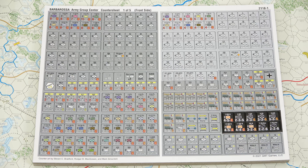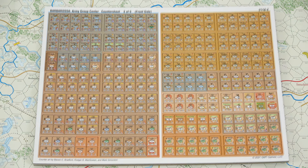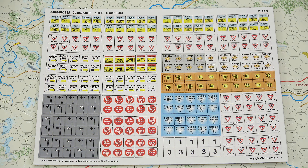Then we move on to the Axis Setup Cards. Card number 1 covers Scenario 2, Minsk Pocket, and Scenario 8, the Campaign. On the back we have the Setup for Scenario 7, Thunder on the Dnieper, and Scenario 4, Smolensk Pocket. And lastly we have Axis Setup Card 2. On the front we get the Scenario 8 Campaign Reinforcements; below that we have Scenario 4, Smolensk Pocket, which is also used for Scenario 7, Thunder on the Dnieper.